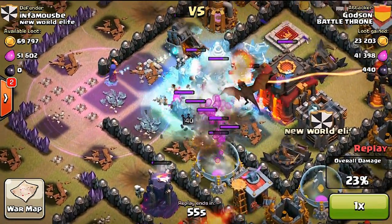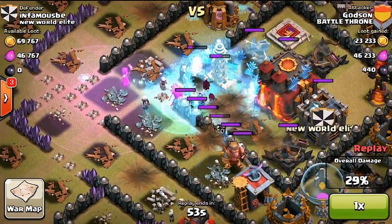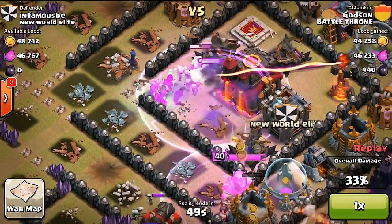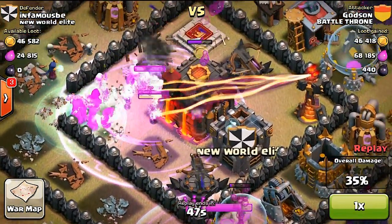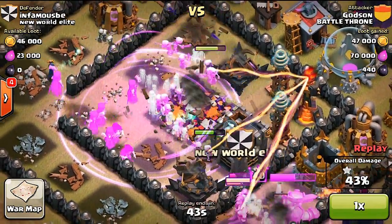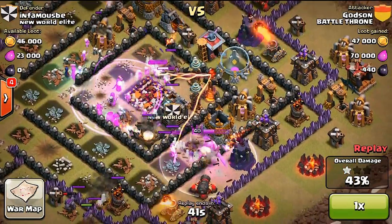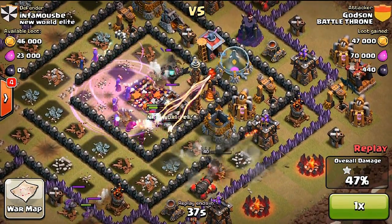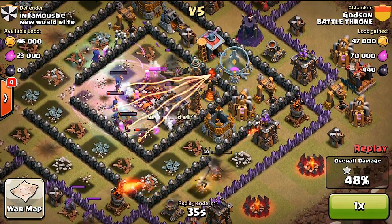You can throw a rage spell on your troops and finish up the job that way. However, be careful with using your spells because if there are any open gaps and you throw rage spells on your troops, they may be fast enough to reach a gap where mega bombs will foil all your plans. Make sure you're looking at the base layout before using your spells and know exactly where your troops will go so that this doesn't happen to you.